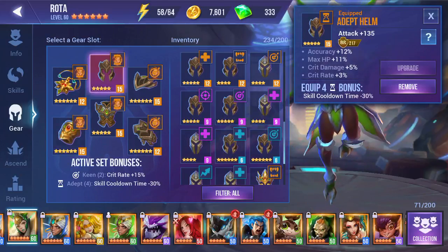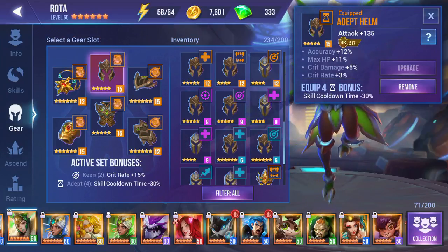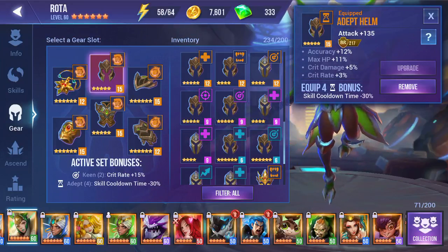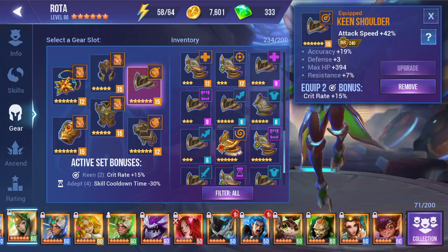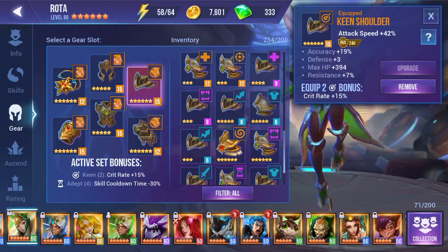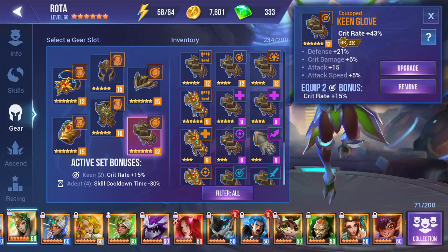With helmets, these are always flat attack stats, so the only thing you can change is the substats. Armor is the same way — always max HP as the main stat. The shoulder is just like the bracer; it can be anything, so find the most beneficial percentage-based stat. Same thing with the glove — it can be anything, so look for percentages.